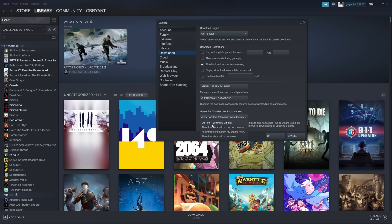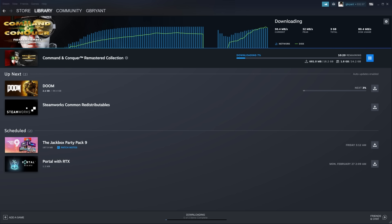I've chosen to allow transfers to and from my Steam friends. Next, install a game that you don't have on your Steam Deck or other machine.